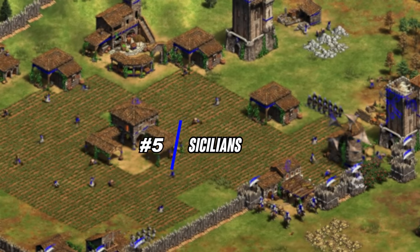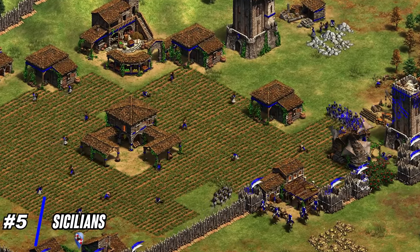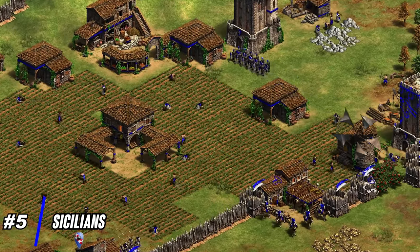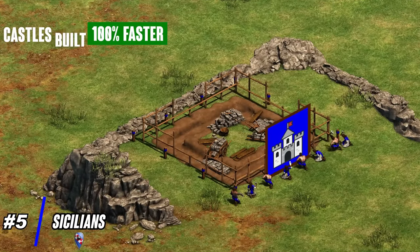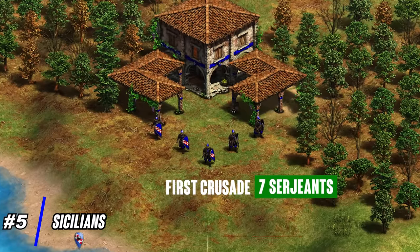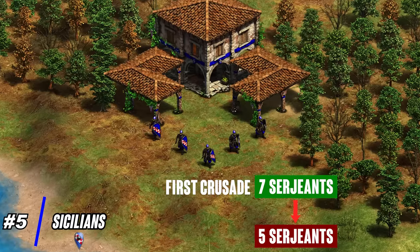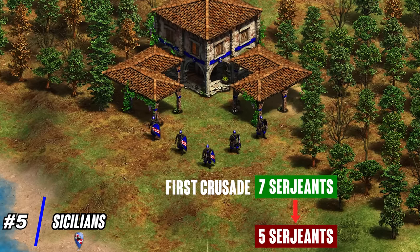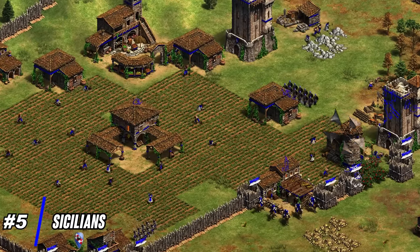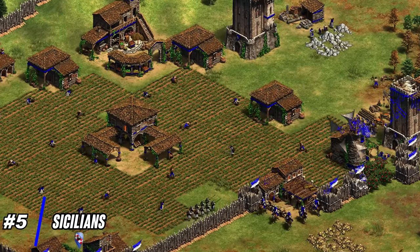Starting at number 5, I've got the Sicilians. Now the Sicilians got a couple small nerfs, but the vast majority of their changes were positive. The negatives: their castles now build only 50% faster instead of 100% faster, and their First Crusade spawns only 5 units per town center instead of 7. However, the cost of the upgrade was also lowered, so it's hard to tell if it's a nerf or not — it just feels like a change. Those are the only two things that can be considered negatives, but what was buffed was quite crazy.